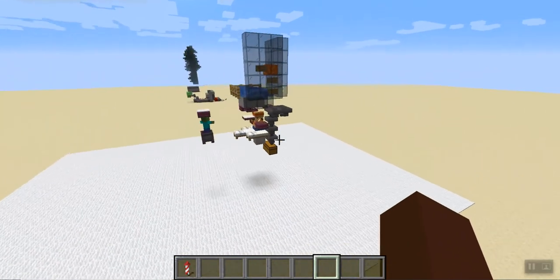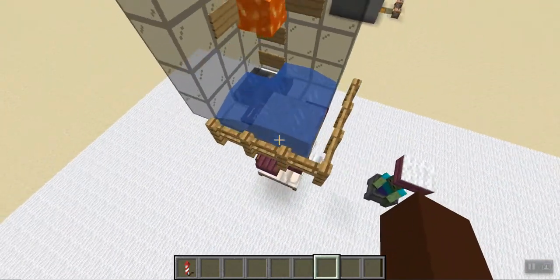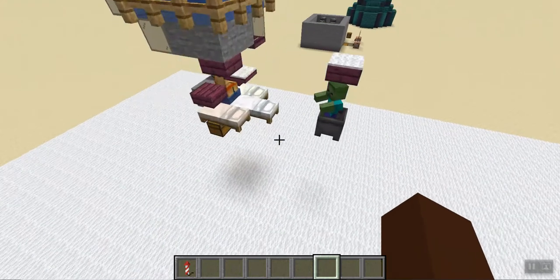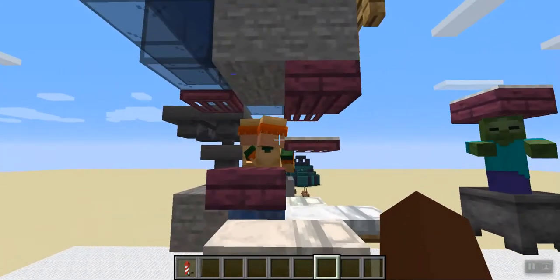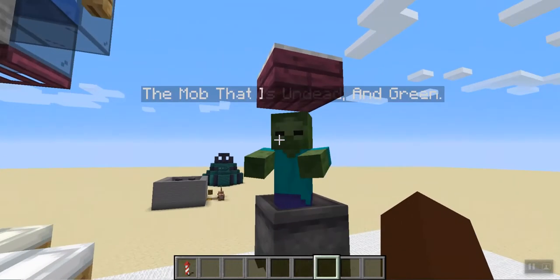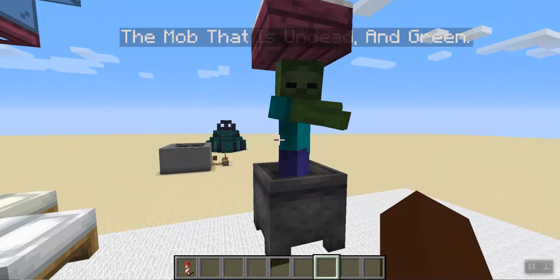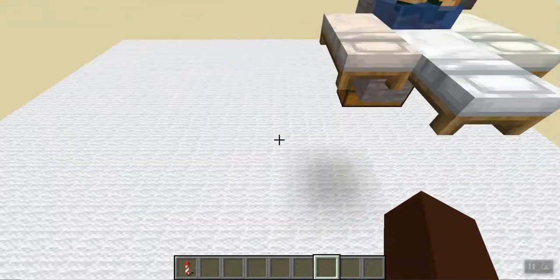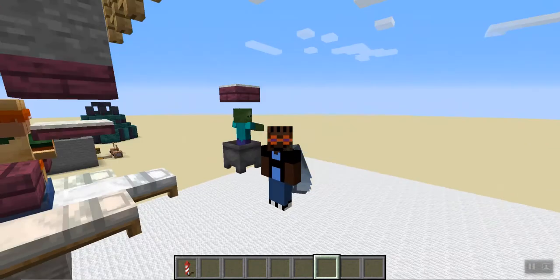Our next farm is an iron farm. Iron farms are very good at producing, well, iron. What happens here is these villagers are getting spooked by the mob that is undead and green — yes, that's definitely what it's called.